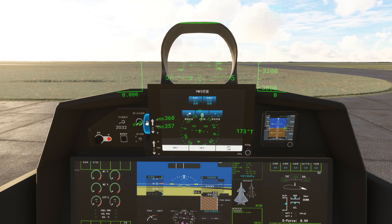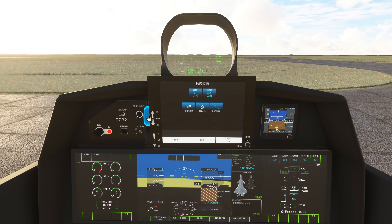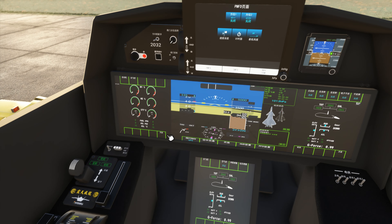If you want to get rid of the HUD, you can use just this HMD right here and turn it all the way down, and that will get rid of that for you.